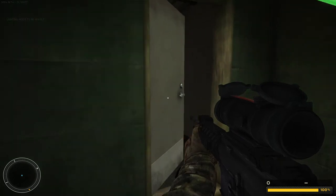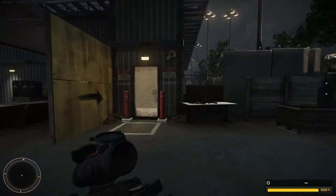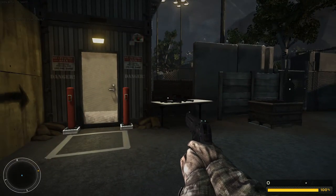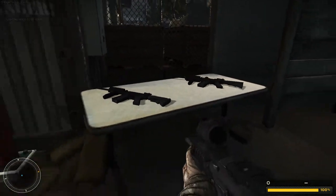Next up is the shoot house. In this shoot house, you'll clear rooms littered with pop-up targets. You will move and shoot at combat speed. I encourage you to switch to your sidearm when appropriate, and take corners like you don't mean to get shot. Pick up the provided M4 with appropriate optics, then step up to the door and wait for my signal.